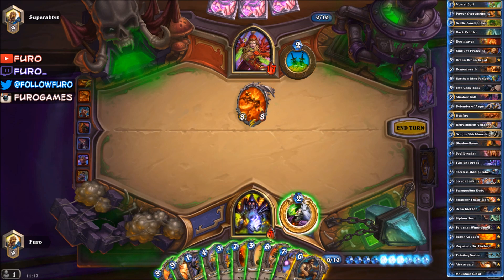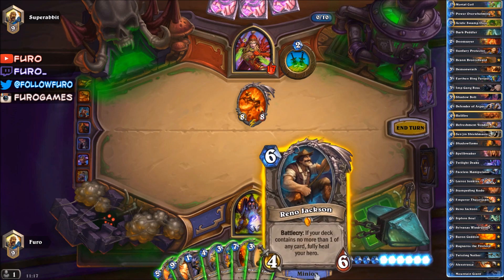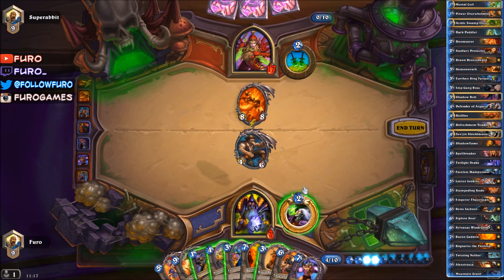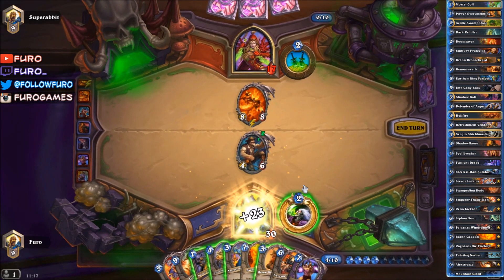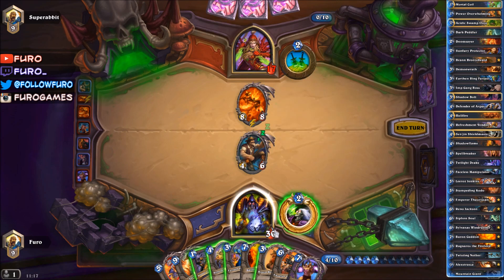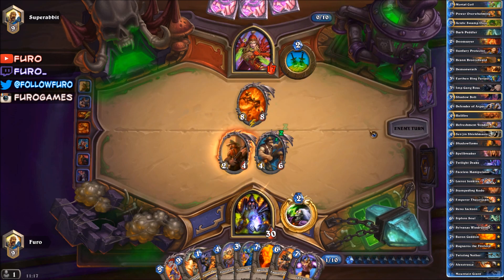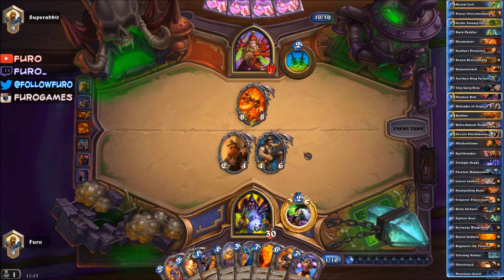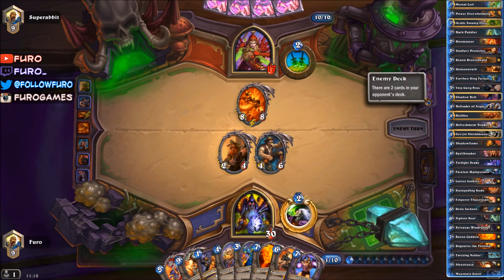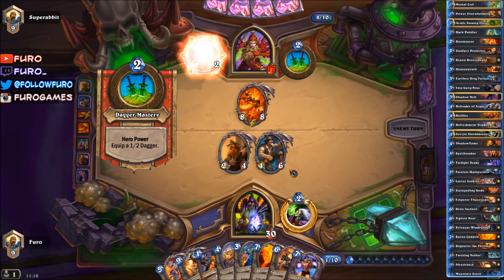Let's play Reno Jackson! I have three cards in hand — just to have another target, I'll play Brann here as well, who knows what secrets will uncover. We can then drop the Emperor next turn and win the game the turn after that.